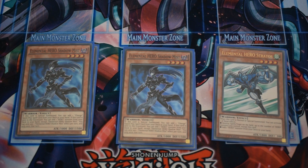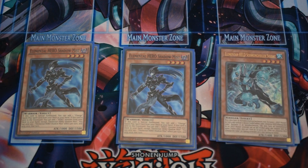Next up is a new addition to the deck: Liquid Soldier. You only need 1 — with all the searching this deck does you don't need more. When it's normal summoned you can special summon a hero monster from your graveyard; you usually want to special Shadow Mist to search your Mask Change. The second effect is basically a Graceful Charity type effect — when sent to the graveyard or banished for the fusion summon of a hero monster, you draw 2 cards and discard 1. Similar to Shadow Mist you can only use 1 effect per turn.